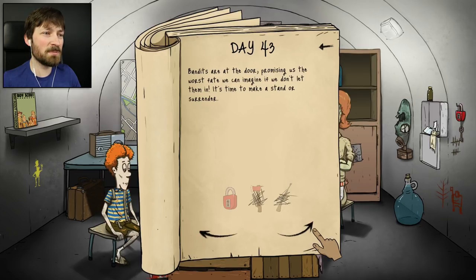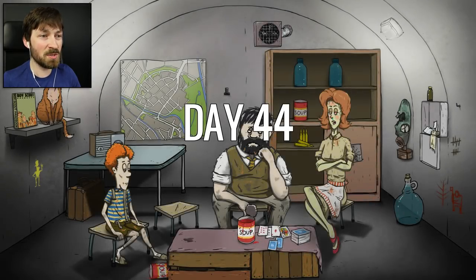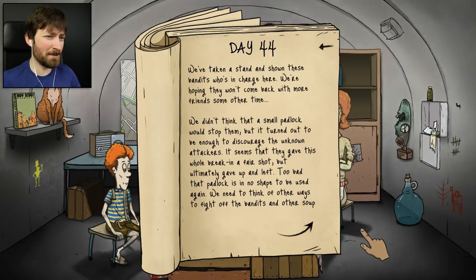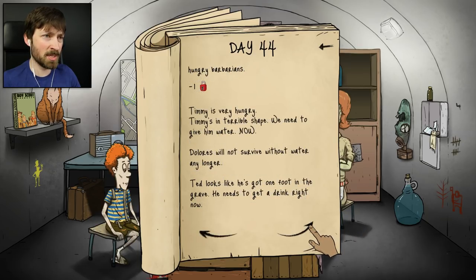Bandits are at the door, promising us the worst fate we can imagine if we don't let them in. It's time to make a stand or surrender. I'm really happy that I have the lock - hopefully the bandits don't come back over and over again like they always do. There goes our lock. We've taken a stand and shown these bandits who's in charge. We didn't think that a small padlock would stop them, but it turned out to be enough to discourage the unknown attackers - they gave this whole break-in a fair shot but ultimately gave up and left. Too bad that padlock is in no shape to be used again. We need to think of other ways to fight off the bandits and other soup-hungry barbarians.